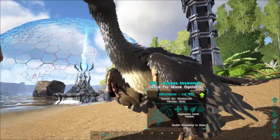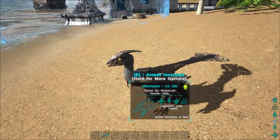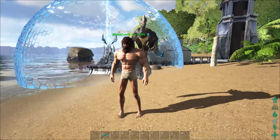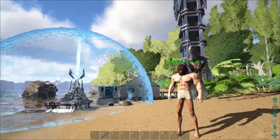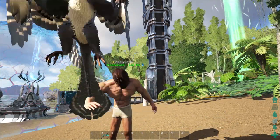Next up is the microraptor. These guys look pretty cool — they kind of look like the Archaeopteryx to me a little bit. These guys don't really have any special abilities. They do sit on your shoulder and they're just voracious, like little tiny dogs. They'll attack anything.